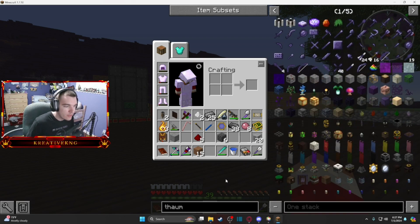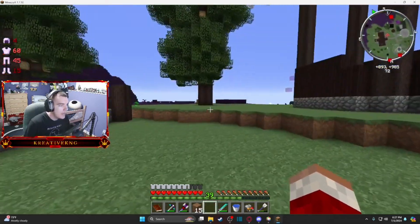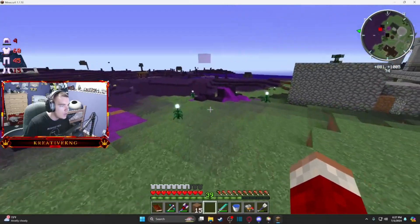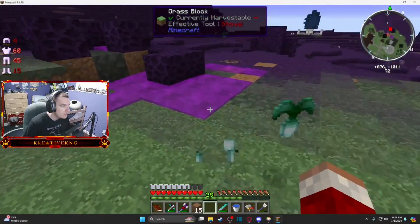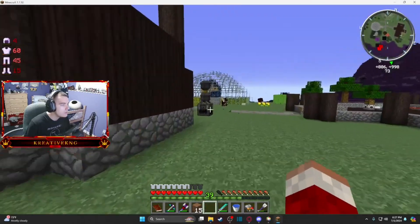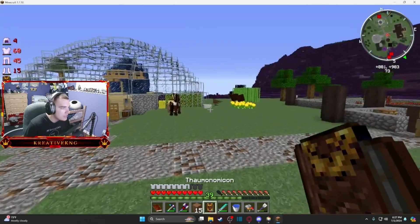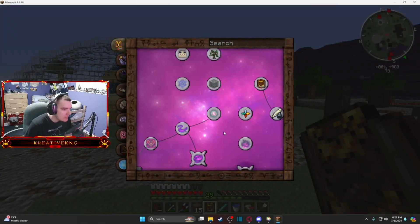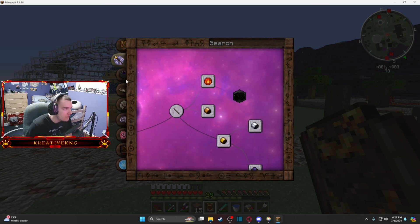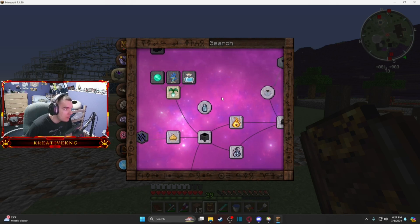Since I'm going to have to mine for a lot more yellorium, let's see what we can do in Thaumcraft because we do need to progress there. This taint is getting out of hand — it's starting to spread back. I've been trying to stay on top of it with ethereal blooms but it's getting hard. Let's whip out the Thaumonomicon and see where we can progress.